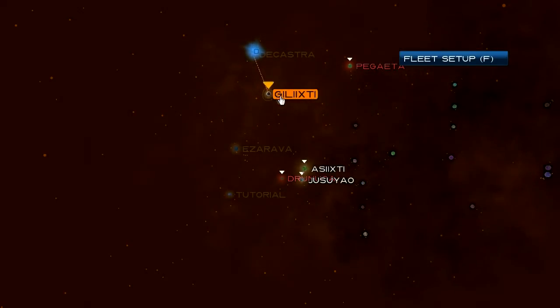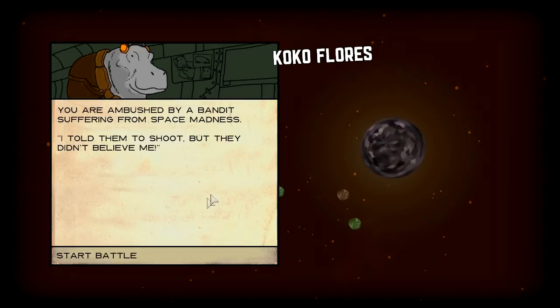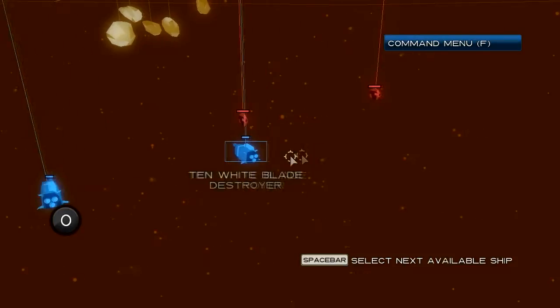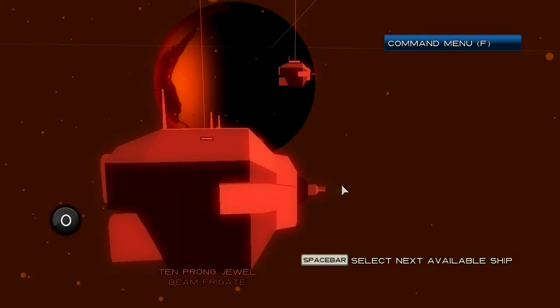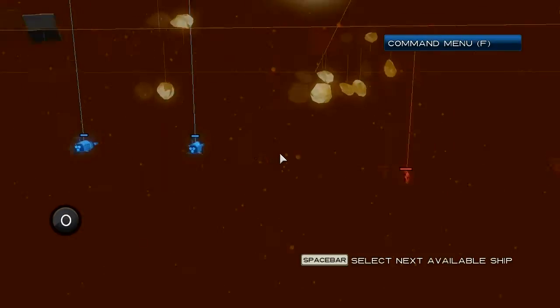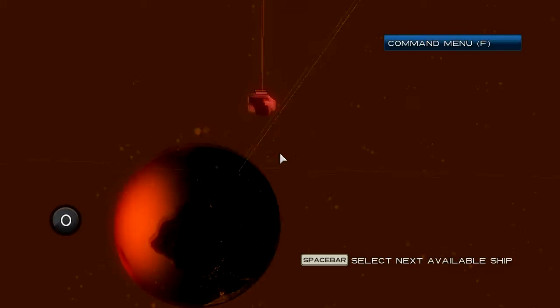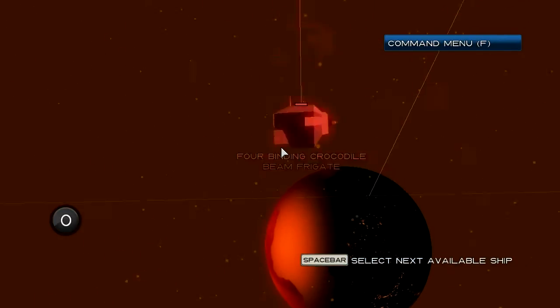We've not actually done any combat yet — we've just been exploring planets. Now we're ambushed by a bandit suffering from space madness, so we're going to fight them. There are two of them. Our ships stay at long distance and fire missiles; their ships try to go up close and fire lasers. We have to keep our distance. The front and top of their ships have really strong shields so missiles from there do no damage, but the sides and bottom are weak, meaning we do a lot of damage from those angles.